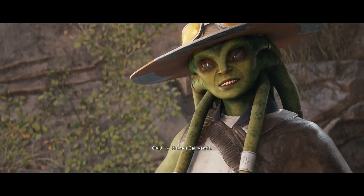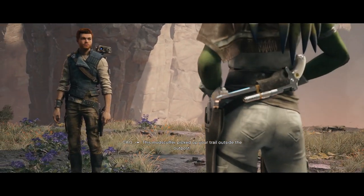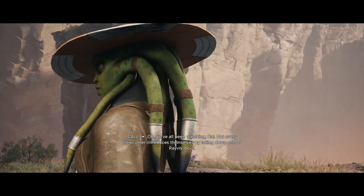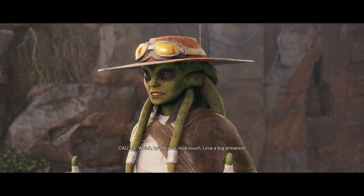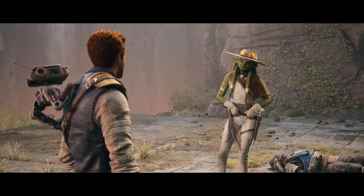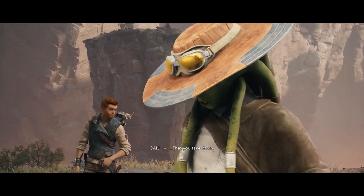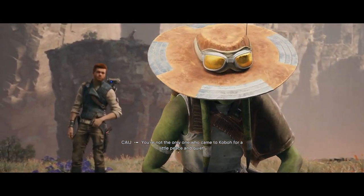Name's Cage Vander. This mud scuffer picked up your trail outside the outpost. Sounds like you've been watching us. We've all been watching, Cal. Not every newcomer introduces themselves by taking down one of Ravis's boys — which, by the way, nice touch, love a big entrance. Thanks. So what do you want? What I want, Cal, is to reward you for every one of these that you take down. Not the only one who came to Koboh for a little peace and quiet.